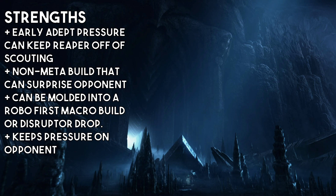It can be molded into a robo-first macro build, or a disruptor drop. This is also one of the starts to a typical macro robo build, where you'd be getting a faster forge and maybe a third nexus faster — but it's a good start for the first five minutes. It also keeps pressure on the opponents. You start with the adepts, then do the colossus drop with or without stalkers. The widow mine drop is the one moment they can do some damage to you, so be prepared — you don't have many units and you're going to have to pull the probes. But otherwise, you're trying to keep the pressure on them.